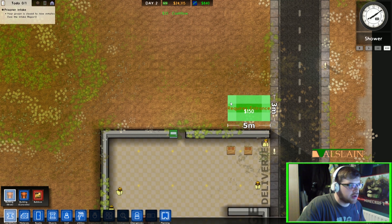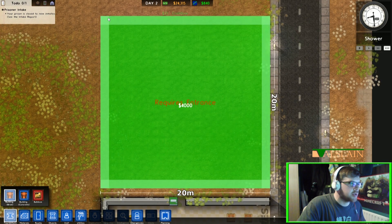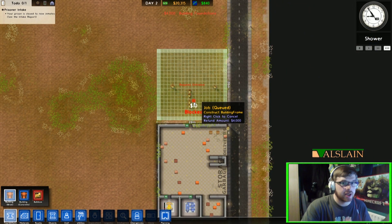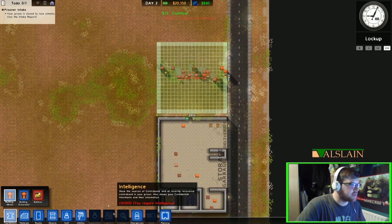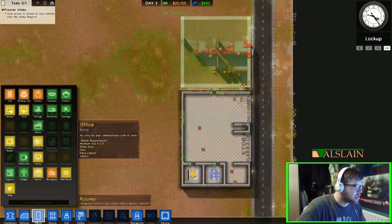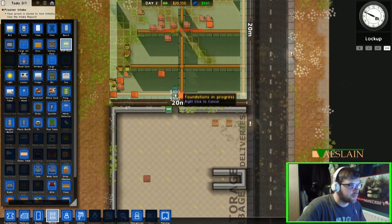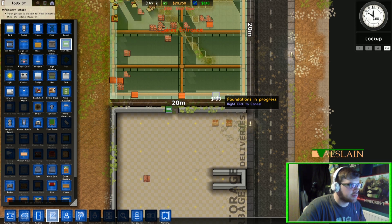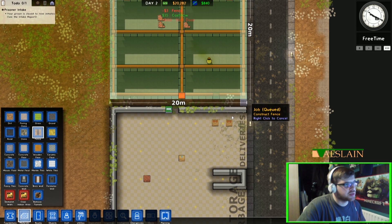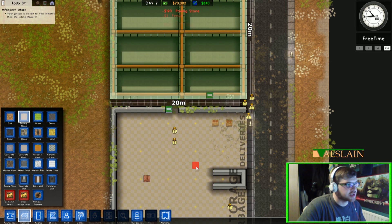We're going to start with having a corridor — actually, we'll just build a building that's 20 by 20. This is going to be our entrance, holding cell, shower room, canteen, kitchen, and what have you. It will moan that it needs an entrance, so we're going to have a staff door down here. And while we're doing this, we'll just get a fence to put at the end and pave all the inside.